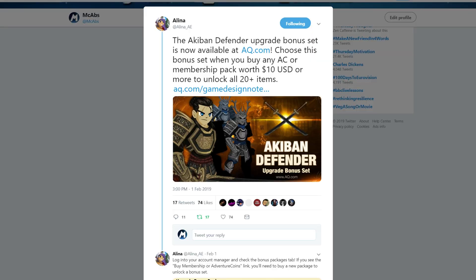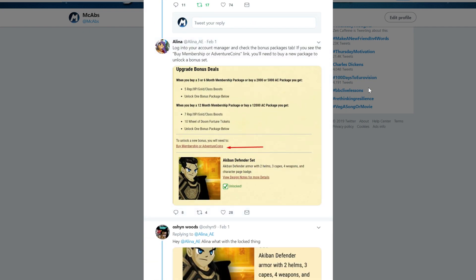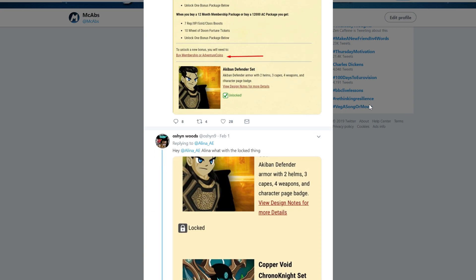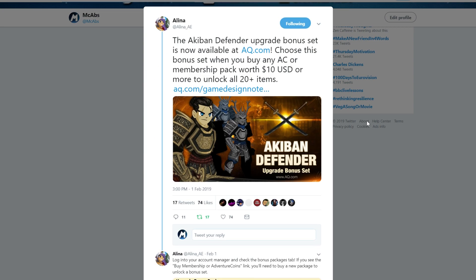Finally, the Akiba Defender upgrade bonus set is now available. This pack is ten dollars and you can unlock it in your Account Manager. They've changed the system so that when you buy packages, you get options and can choose which rewards you want.